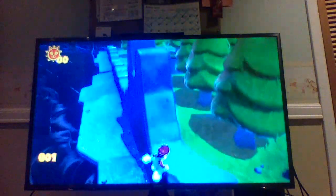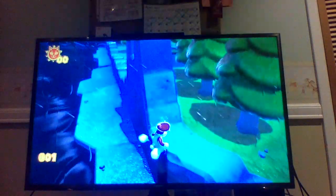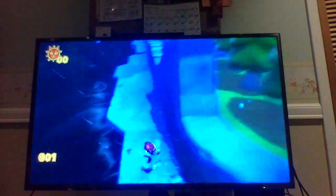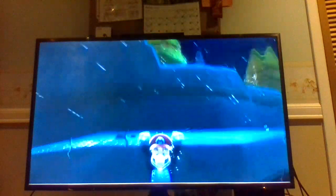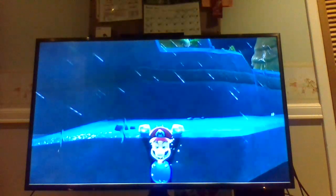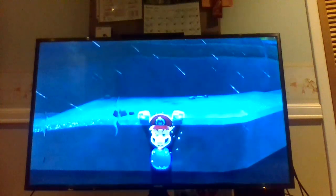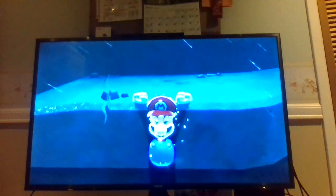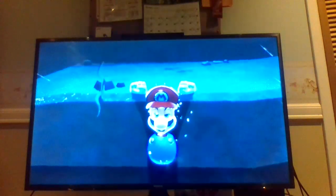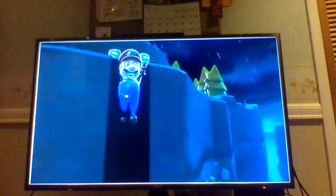Every jump is like a flip, like a long jump. When you stand still for a moment, you start sinking through the floor like this. Mario looks like he's really enjoying this — he looks so happy that his face and his tummy are just barely sticking out. Finally, we got under here.